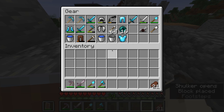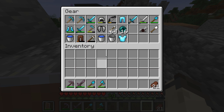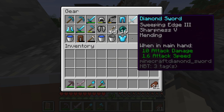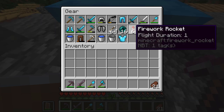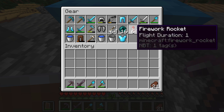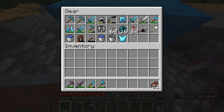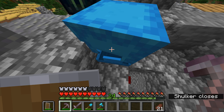Next up is arguably one of the most important boxes: the gear box. This box has a bunch of my backup gear in case I ever die and need it quickly. It has a couple spare pickaxes, a few swords — one of which is for my enderman farm — a spare elytra, a spare set of rockets in case you lose your fireworks box or can't access it, at least two buckets of water to make an infinite water source, a bow with infinity, some arrows, and my hoe.